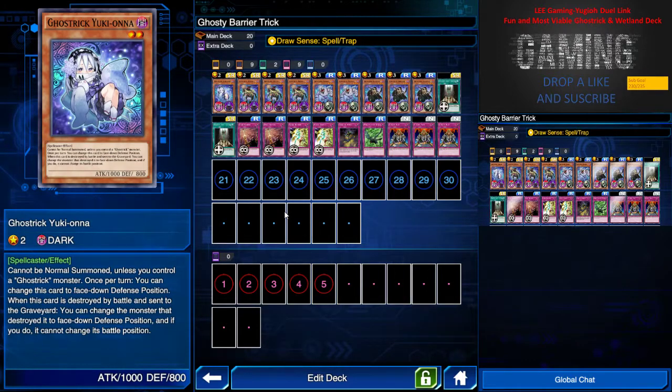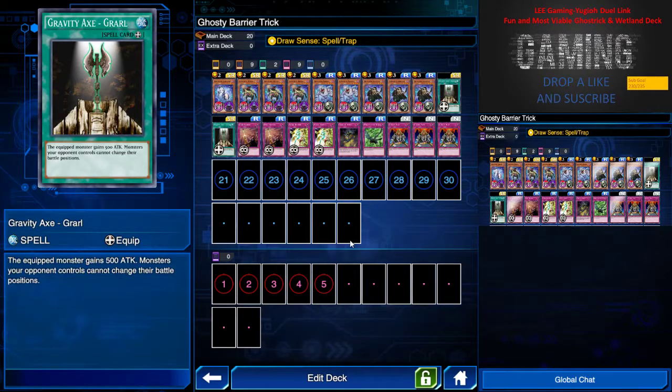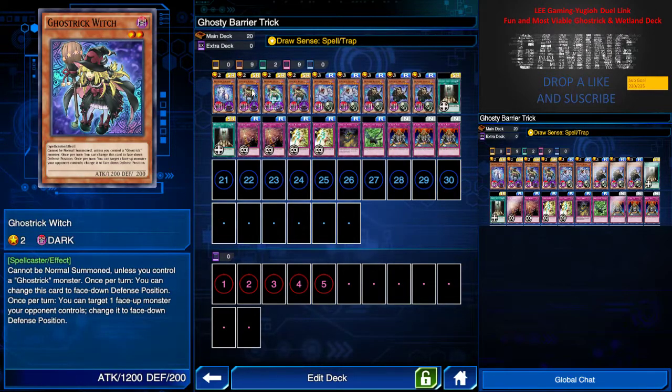Ghost Trick Yuki Onna — if this card is destroyed, it acts like a floodgate, forcing the opponent's monster that destroyed Yuki Onna to be permanently face-down. Ghost Trick Ghost Tree turns monsters into face-down defense position, which is very viable. I partner it with Gravity Axe so the opponent can't change their battle position.